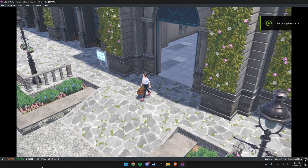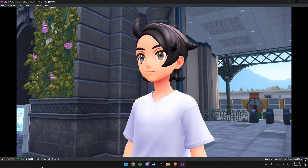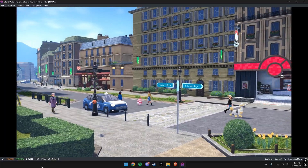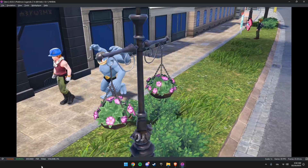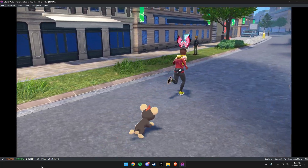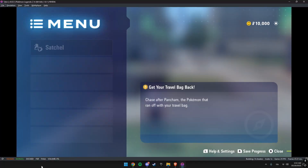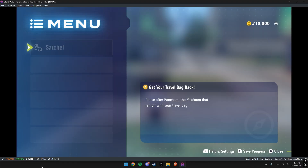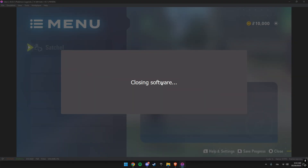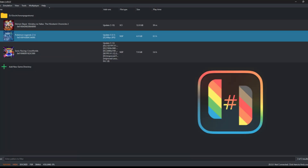So here's what you need to do. Launch the game on Eden with the correct settings, and play normally until you pass the Fletchling cutscene. Keep going just a little further until you reach the moment where you have to chase a Pancham together with the three starters. That's where you stop — don't go any further. Open the menu, save your game, and close the emulator.